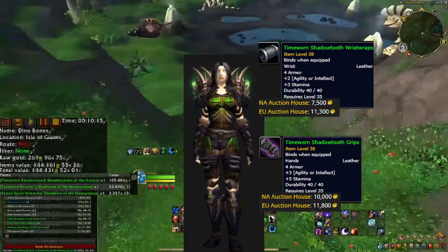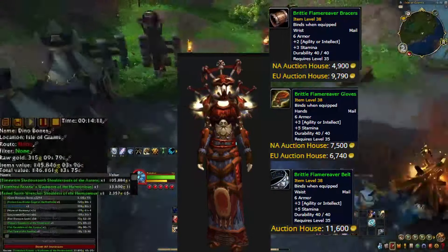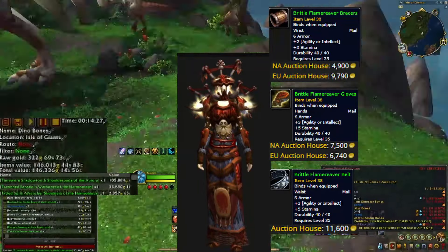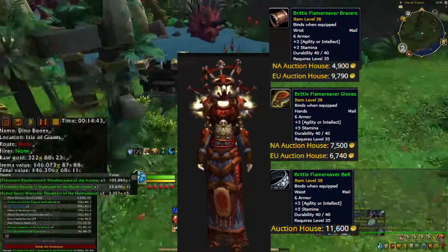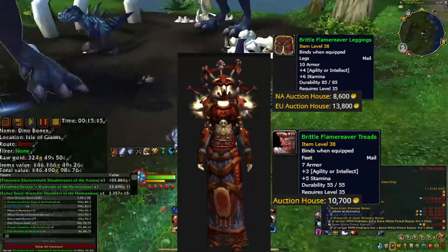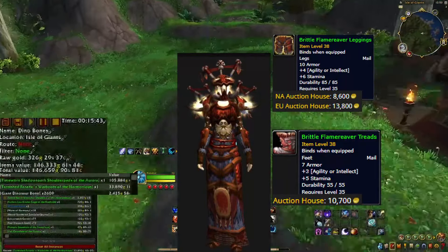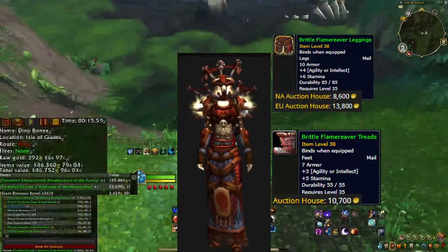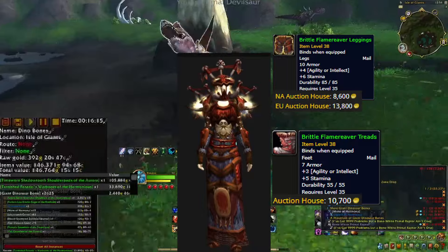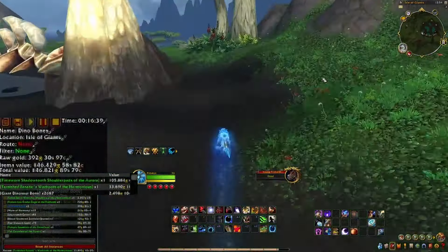The Brittle Flame Reaver is the name of the mail set. It looks pretty cool, but is worth considerably less than the leather set. The chest is worth about 6 to 12k, the shoulders are 12 to 16k, and the helm is 17 to 30k. It's kind of surprising since the shoulders are usually worth a lot more than the helm in most cases, but the helm does have a lot going for it. The wrists and gloves are selling for around the same price at about 5 to 9k. The belt appears to be worth about 11 to 12k. The Brittle Flame Reaver's leggings are really just a long kilt favored by many shaman. These are selling for about 8 to 9k on NA and 13 to 14k on EU realms. As for the boots, there isn't enough data on just how much they are worth on either region, with a guest price of 10.7k.